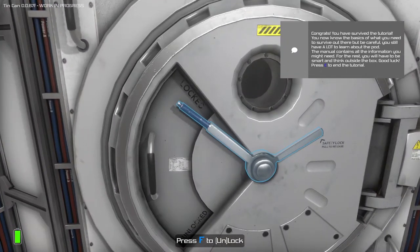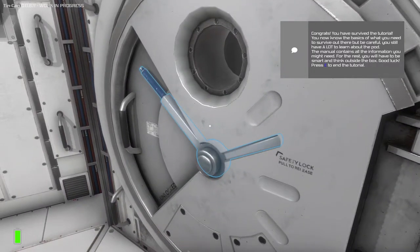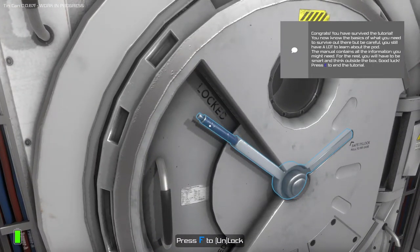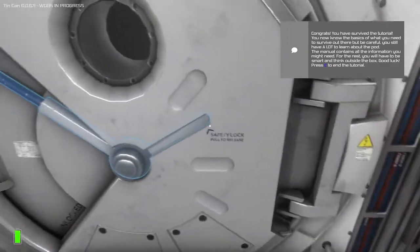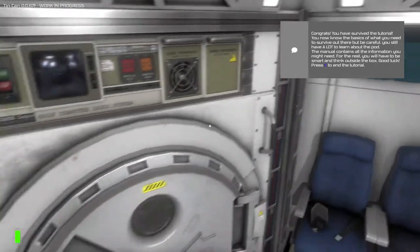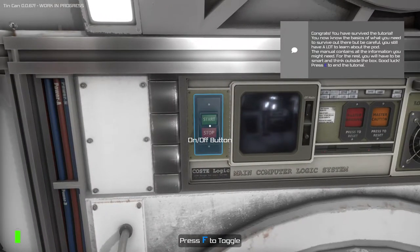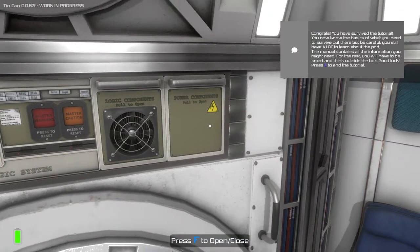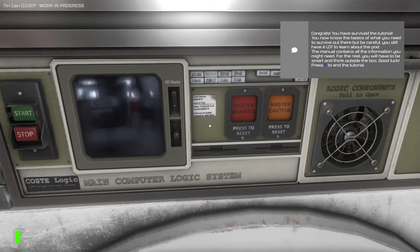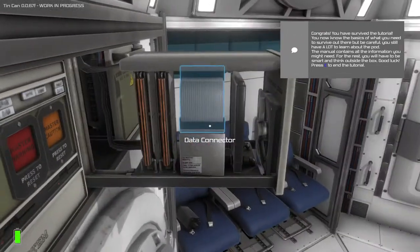Can we open this? Doesn't look like we can. To unlock — safety lock, pull to release. It doesn't seem to want to. It might be that that's not actually built into the game yet. What was wrong with our computer? I never did figure that one out. Why don't we try and figure that one out, and then I'll end this Let's Try. You guys can let me know if you want to see more of this game.